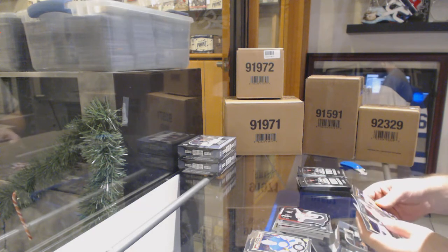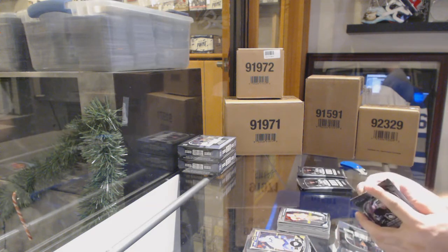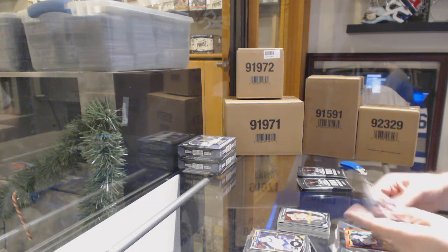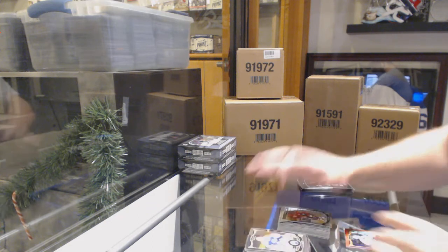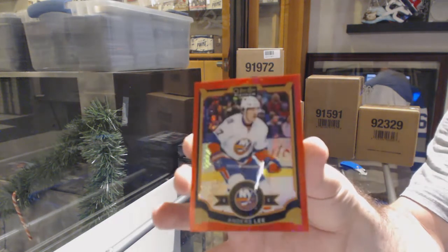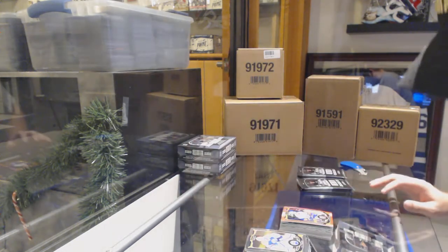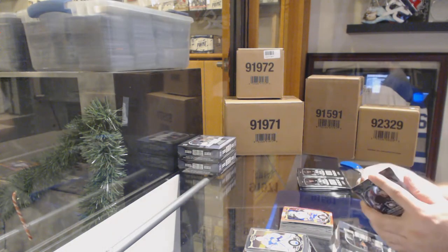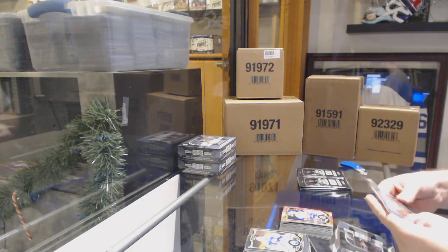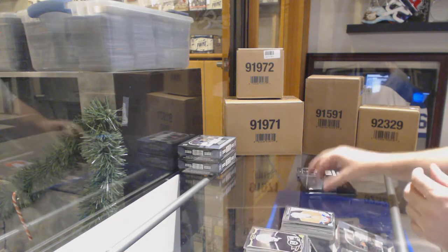Eric Stahl Carolina Hurricanes team logos, Noah Hannafin marquee rookie for the Carolina Hurricanes. Domi for the Coyotes marquee rookie and an Anders Lee red prism, numbered to 149. One person I heard was saying they wanted to keep it quiet so it doesn't affect his family — obviously it's not a good thing. We've got an Andrew Hammond rainbow for the Sens, Zach Bucali marquee rookie for the Montreal Canadiens.